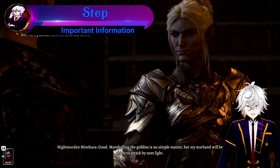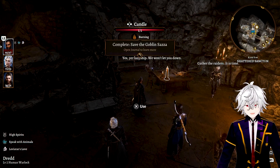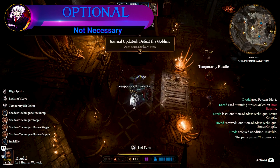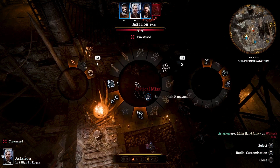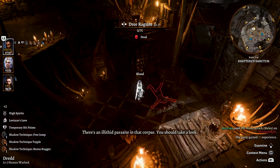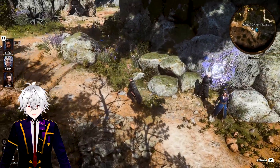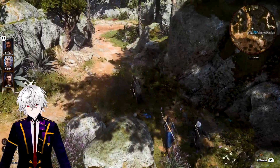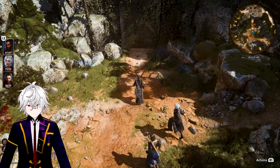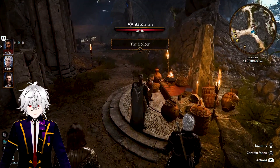Leave camp and now trigger the Minthara scene. Agree to help her and she will meet us at the grove. Once she fully leaves, you can murder the hobgoblin if you wish, or just leave. Once you're done, teleport to the grove. It's especially important you teleport out after you murder him so you don't trigger aggro on the rest of the goblins in the sanctum. When we long rest it will trigger the next part of the quest.